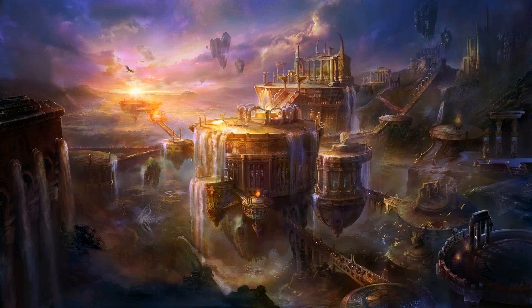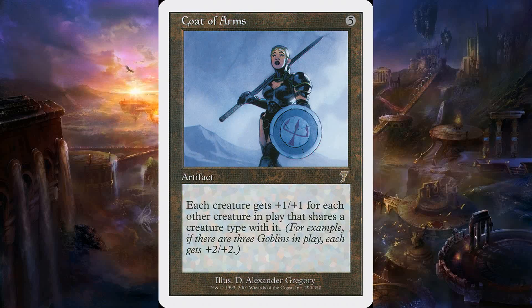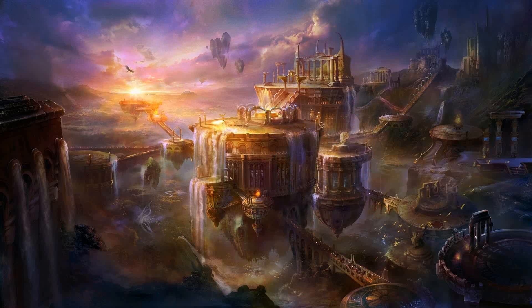The deck is also running the obligatory Sol Ring, and finally Coat of Arms. Coat of Arms is great because you can use it with either Persistent Petitioners or the squirrels you'd be generating with Nantuko Shrine.